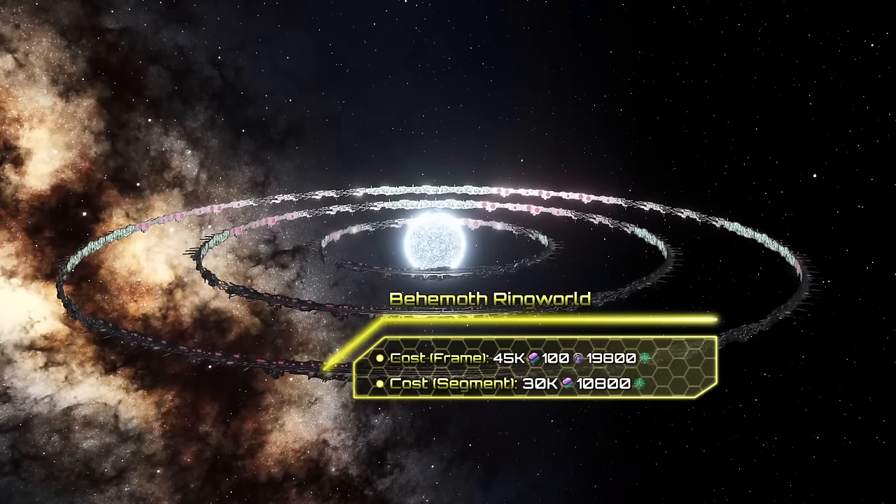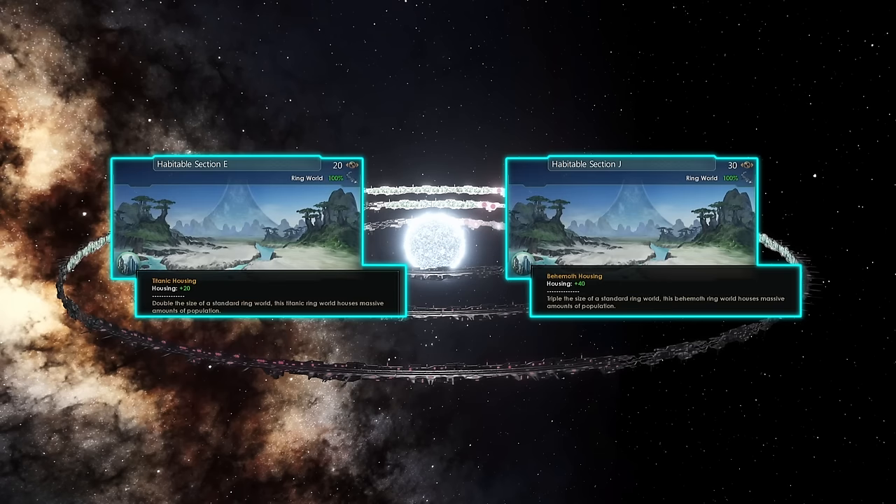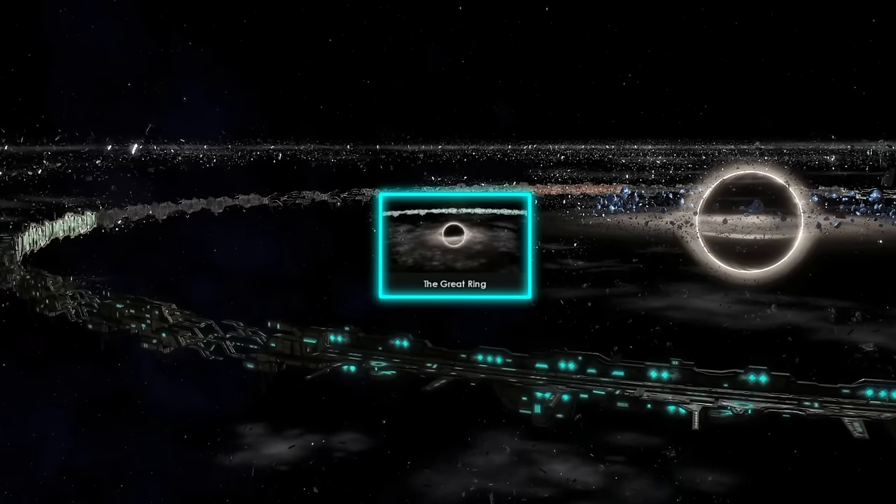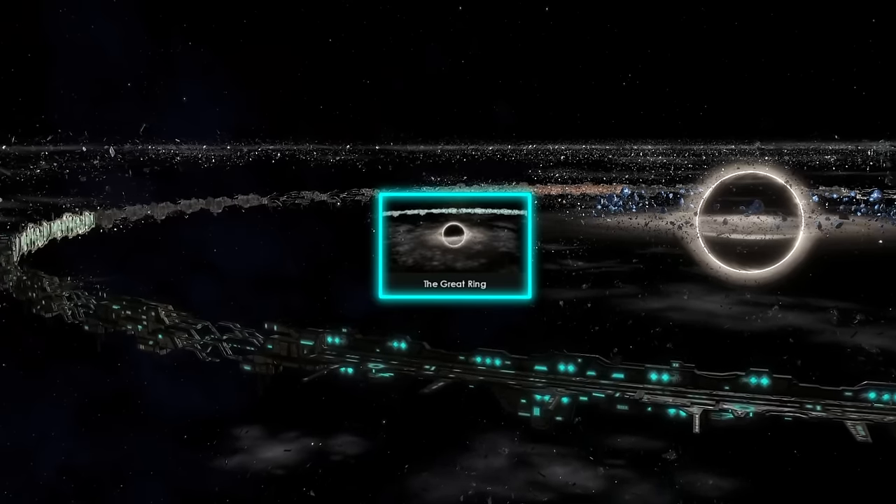After that we have the Behemoth Ringworld, which continues the Ringworld saga. This giga structure must be built around a Titanic Ringworld, and in total you will need 45k alloys and 100 influence for the frame, and 30k alloys to assemble a segment. Once again they will also be larger, offering you 30 districts compared to Titanic Ringworlds. There is also an origin which allows you to start on a ruined Behemoth Ringworld that can be later repaired.